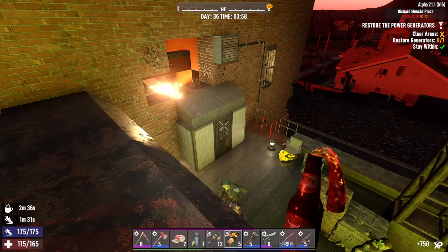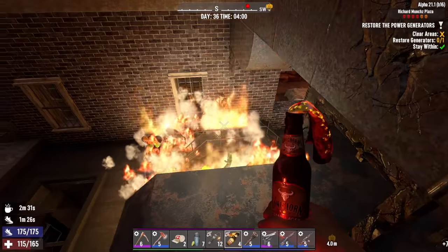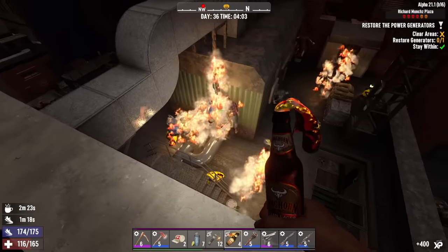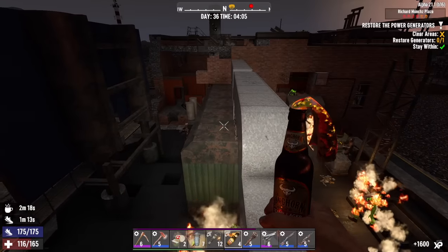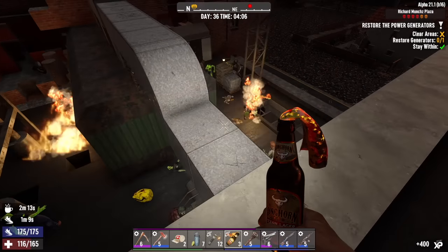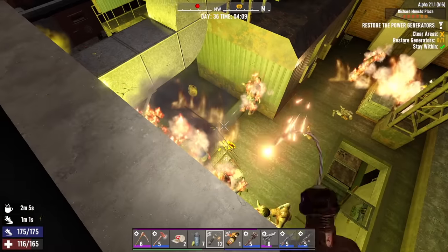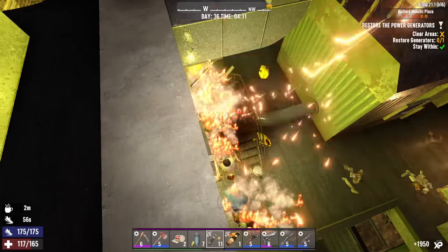Look how quick shit hit the fan here. We got lucky — we were able to cut the zombies off from the rooftop. It's officially morning. That's good — at least the horde will stop spawning in now, so we just got to deal with what we have left and get the job done. This is a Tier 4 POI. I'm not 100% sure if they do restore power jobs at Tier 5 POIs yet, but I'm going to check. If they do, I am going to try this again at a Tier 5, at a higher level, so we have an even bigger horde.